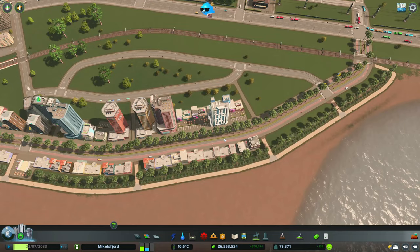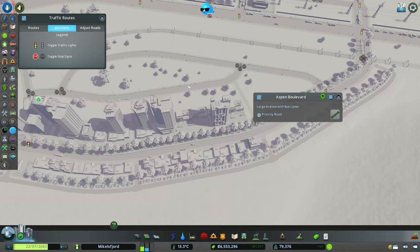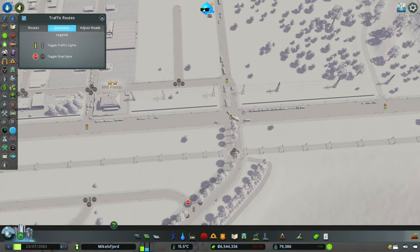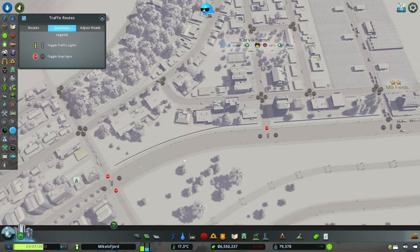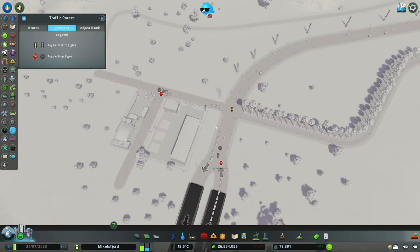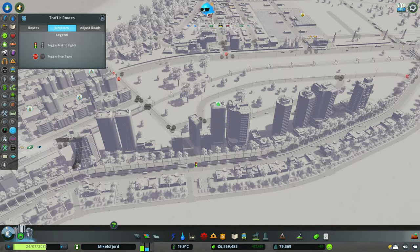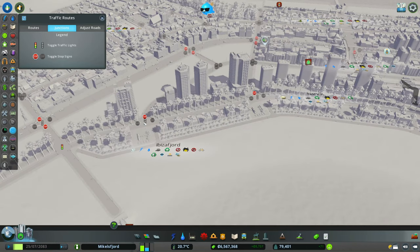Priority road on both, but we're going to have to fix our signals now. We definitely don't need all of this traffic control — taking off unnecessary stop signs and going through to make sure we don't have any funny stop signs or lights. There's no justification for a light here at this stage of the development, so we'll turn them all off and just let people flow.